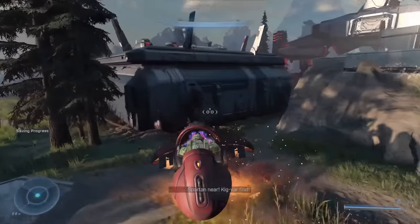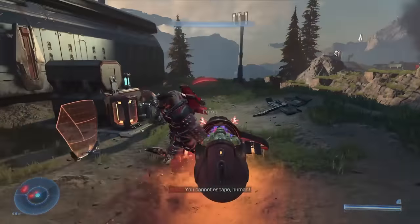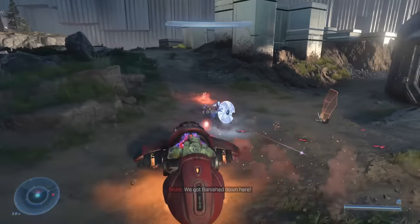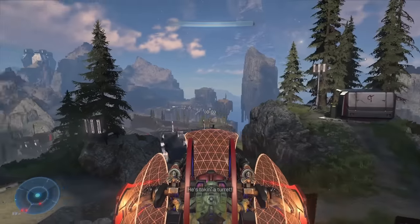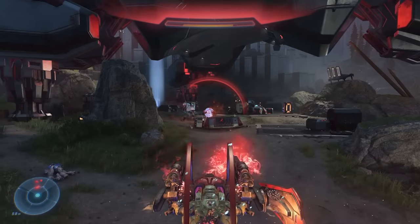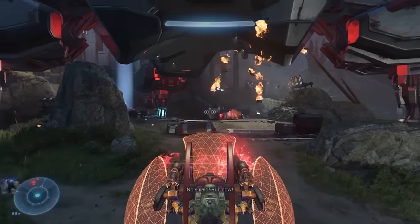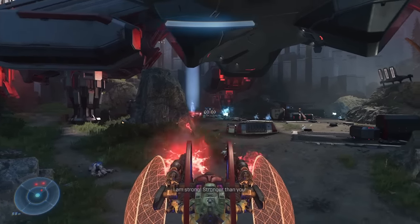The north gun mixes things up by throwing a few Ghosts into the mix in a more spacious area with clearly defined tracks running through it, which means hijacking or finding a vehicle yourself is by far the best option, allowing you to zip around the area and clear out the Banished with ease. The west gun provides the most conventional combat of the trio — a straight-up battle against a huge contingent of Banished in a medium-sized segment of the map, and although it perhaps doesn't differentiate itself quite as much as its two siblings, it being a more standard affair still works given it's the only one of its type.